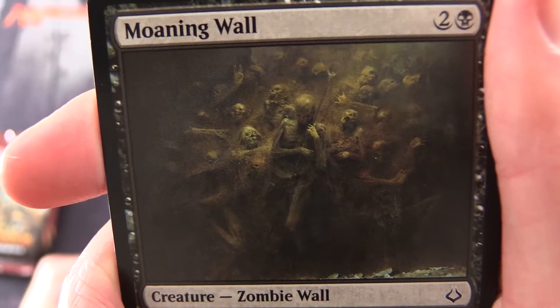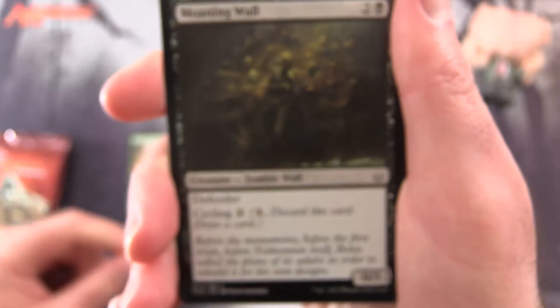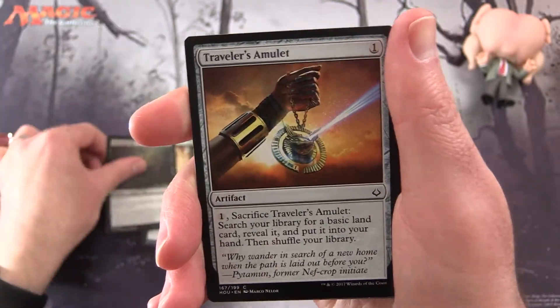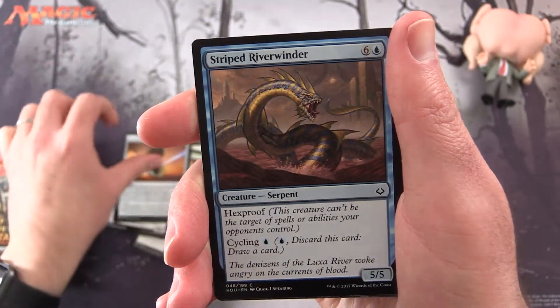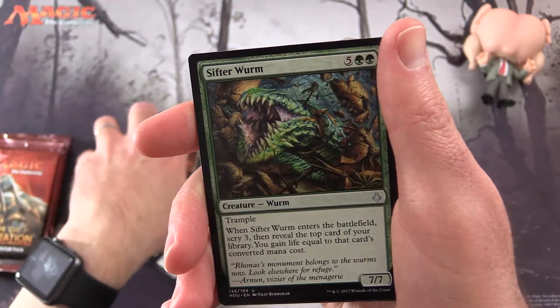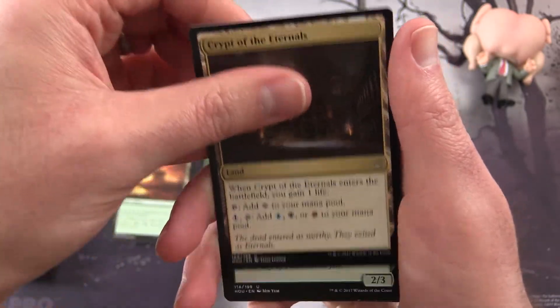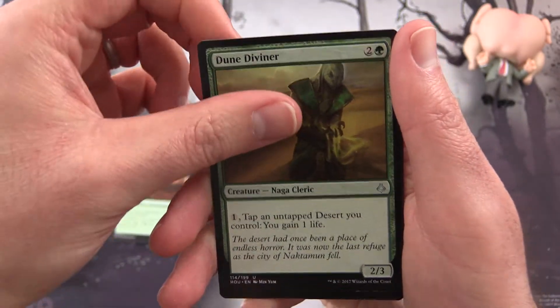Moaning Wall — now this is quite creepy. Zombie Wall. Traveler's Amulet. Striped Riverwinder. Desert of the Indomitable. And for the uncommons, we have a Sifter Worm, Crypt of the Eternals, and Dune Diviner.